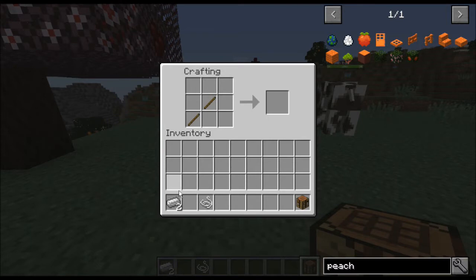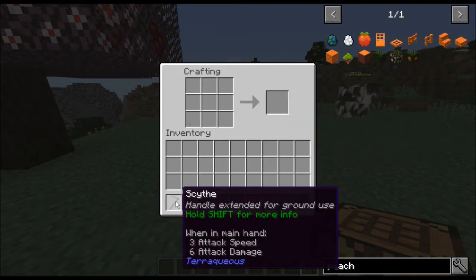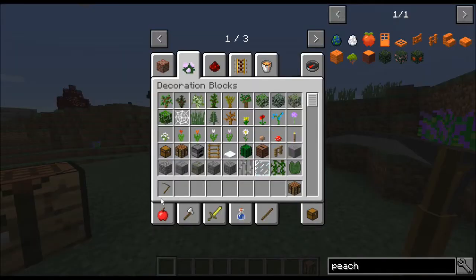The first thing we're going to make is this — it's the sickle or the scythe. The important thing about this is you want it as early as you can get it, because it's great for harvesting seeds and it's also able to be used as a weapon. The recipe is two sticks and string. You right-click to change the weapon mode, which turns it from a scythe into a sickle.